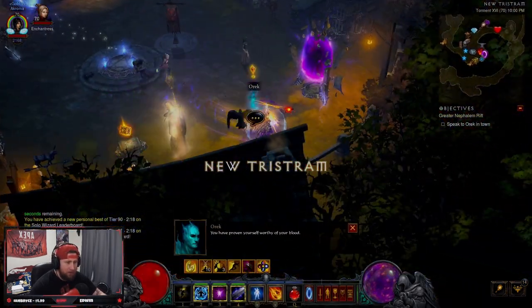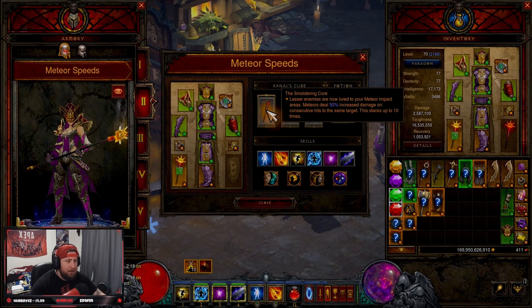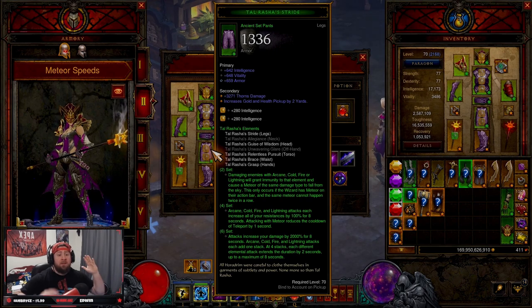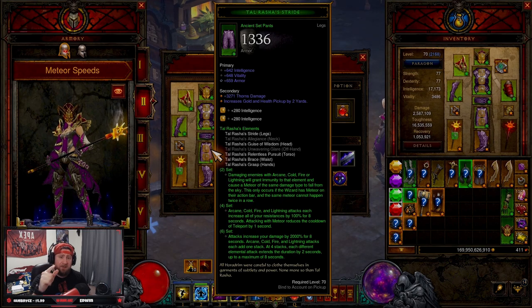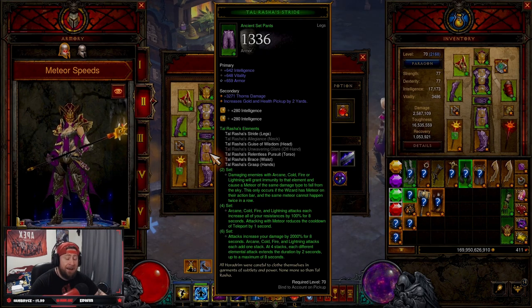I really enjoy the build. I'd probably swap out the Smoldering Core since you deal so much damage in speeds that Aether Walker would be fine. That is the build for Tal Rasha's Meteor — one of my favorite builds. I'm playing Wizard this season because the Hydra build is also awesome, so check out that video. Hit the like button if you enjoyed it, subscribe if you're new to the channel, and as always, stay gaming guys — catch you in Season 28!